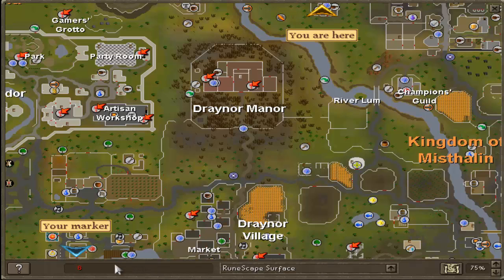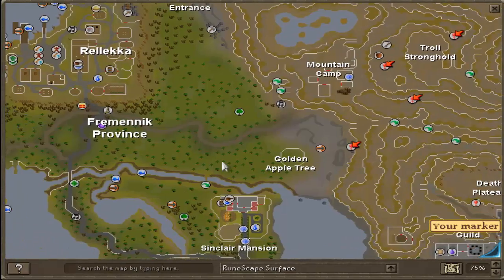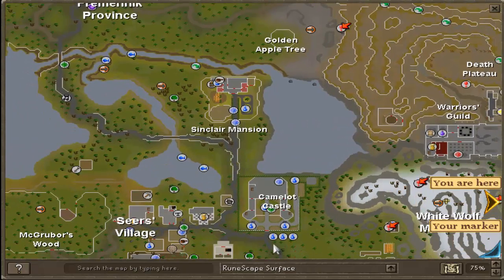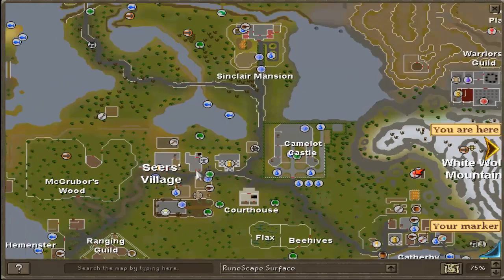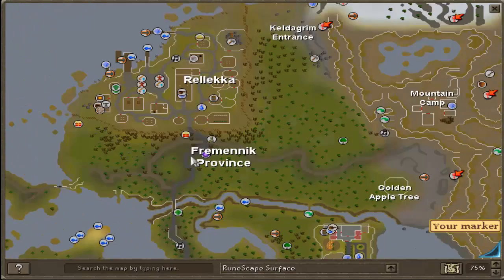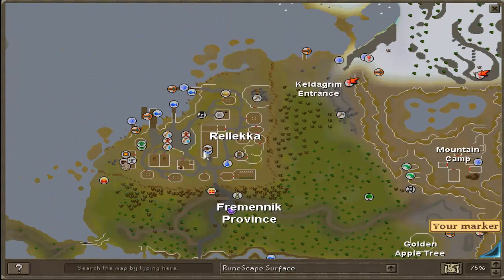The next place you're going to want to go is Rellekka. To get there, home teleport to Camelot or Catherby — Seers Village would be the best place to teleport to since it's the closest. Walk north and follow the path up to Rellekka, then trade the fishing shop person and buy the thousand feathers. There are no requirements to get here.